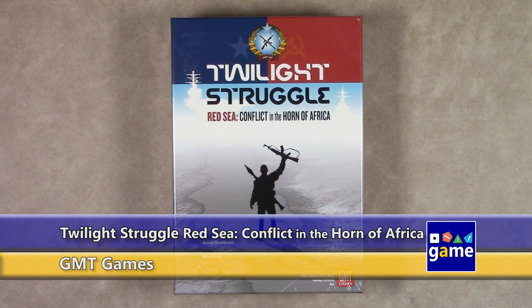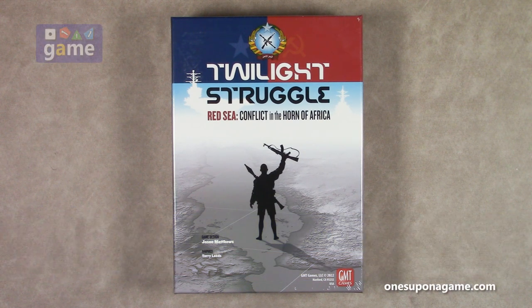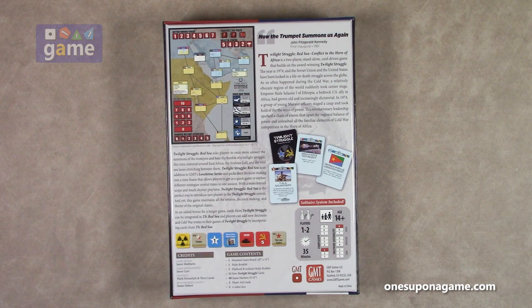Hi and welcome back to Once Upon a Game. I'm Kevin Kitchens and in this episode we're going to do an unboxing of Twilight Struggle Red Sea Conflict in the Horn of Africa. This is designed by Jason Matthews from GMT Games. This is a zoomed-in expansion standalone game that can be mixed with Twilight Struggle. It focuses on a specific area in 1974 around the Horn of Africa. It does play solo as part of the DMT1 initiative — they have created a solo AI for this one — so let's crack it open and see what you get inside.